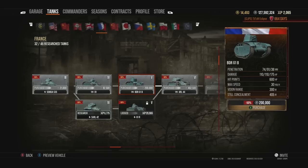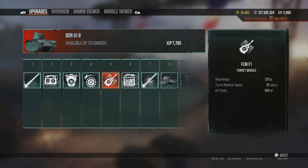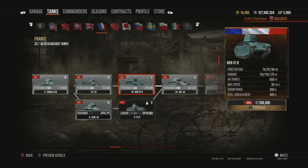The first tank on the tech tree is the BDR G1B, and this is a very nice tank. When fully upgraded it can be a bit of a powerhouse, because the main armament — a 90mm — has a solid gun that lets you dish out a lot of damage. I actually think it's pretty competitive as a heavy tank down at tier 5.